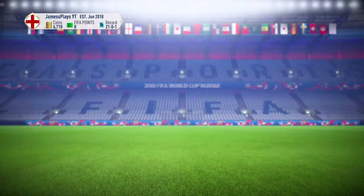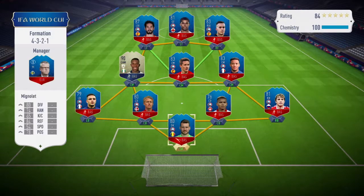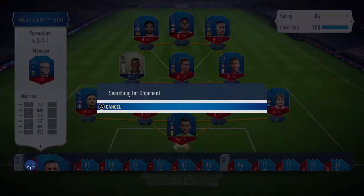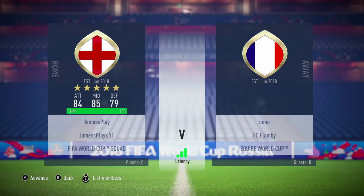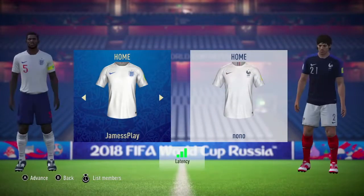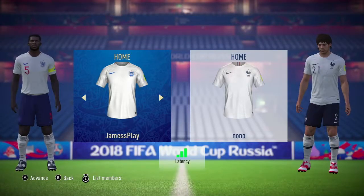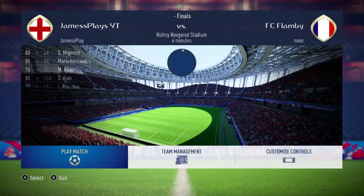Hello guys, James here back with my fifth episode of the World Cup Road to Glory on the Nintendo Switch. Today's episode we play through all of the knockout rounds, and spoiler, we do get to the final but I won't spoil what the result of that is yet - you'll have to wait till the end to see that. So yeah, we start by picking the kits and getting into the first game.